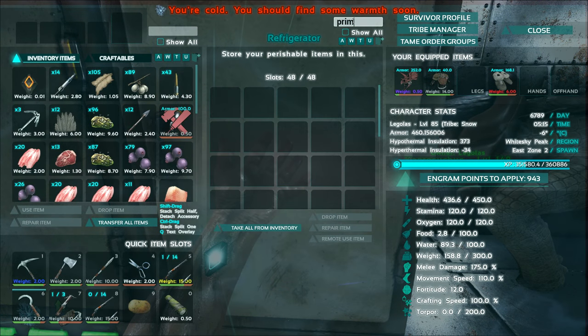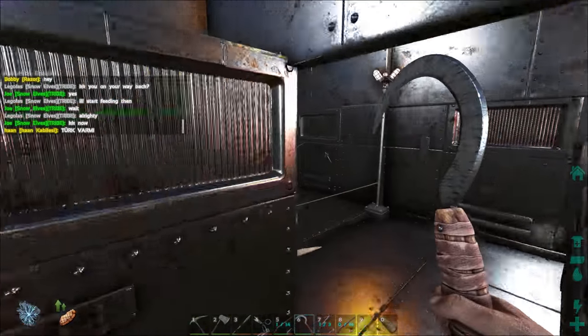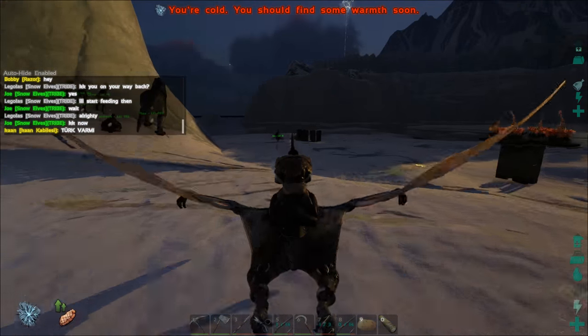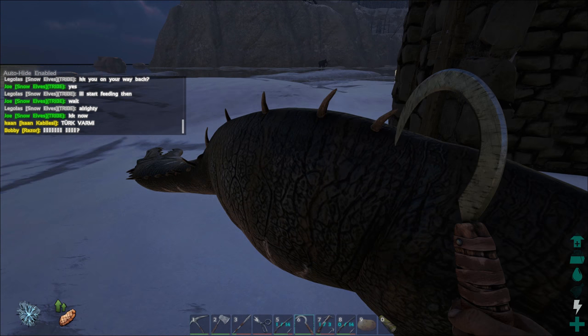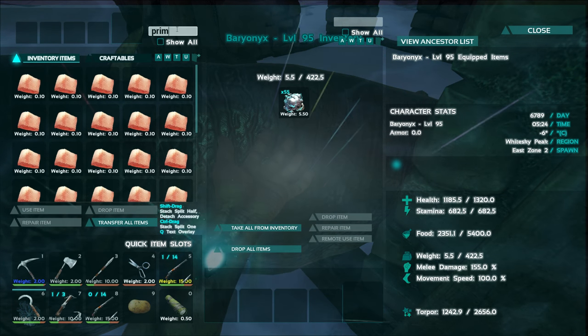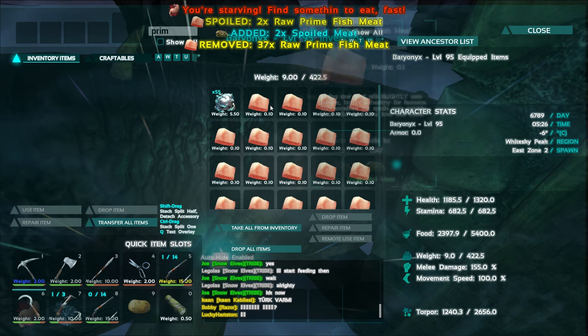So we cooked up our entire Alpha Rex haul — that's all the prime fish meat we got too. Now this thing should be all starved down and ready to tame up. Hopefully none of this prime fish meat spoils. The nice thing is it has a longer spoil timer than regular prime meat, so you can ferry it back and forth from the river without it expiring too quickly.